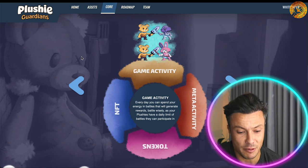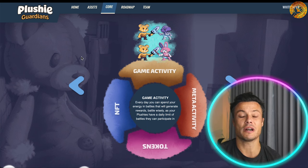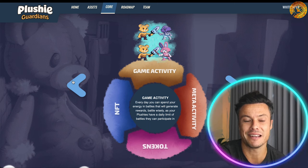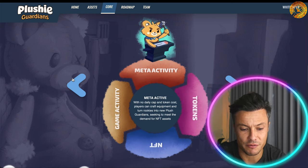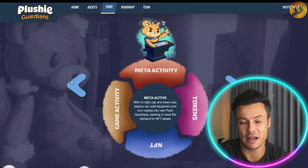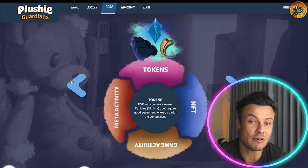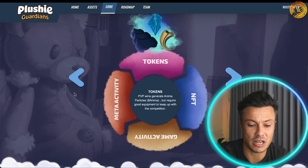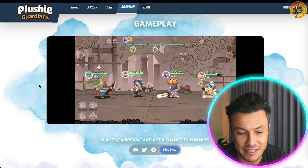You'll get a set amount of energy each day and use that energy to take part in different battles. You need to be smart about how you use your energy to win the most rewards, since you can't participate in too many. There's no daily cap or token cost, so you can craft different equipment, turn your rookie plushie into a guardian, and demand more for your NFT assets. This is all run on the ANIMA token, which is generated by winning PvP battles and is required to get good equipment.